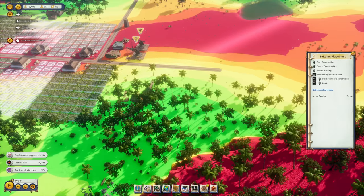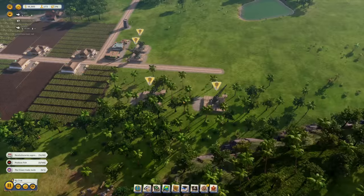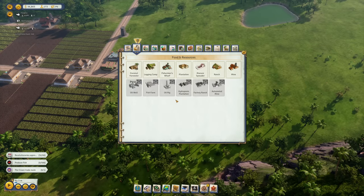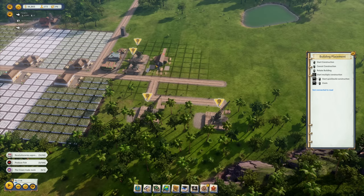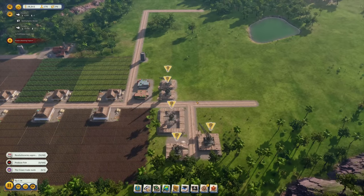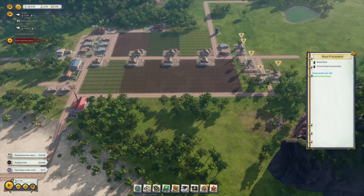We have lots of forest here, so let's build logging camps — two of them with a bit of distance from each other. We'll add a nice road connection, and of course the logs we can process right away in a lumber mill to make planks. Let's get that road extended to the other side as well.